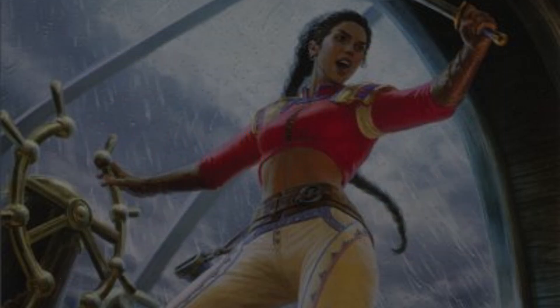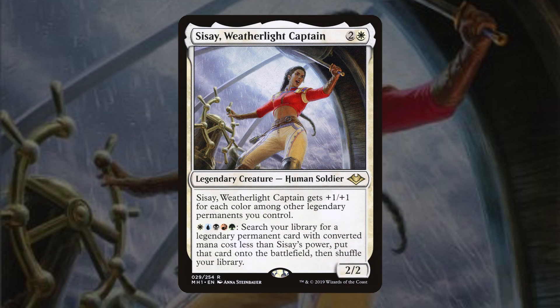Playing five color planeswalkers is going to require some supreme jank, so at the helm we're running Cisse, By the Light Captain — the three mana 2/2 legendary human soldier that gets +1/+1 for each color among legendary permanents we control. Her activated ability lets you pay WUBRG to search your library for a legendary permanent with CMC less than her power and put it onto the battlefield. She's effectively a 50-cent commander that's a tutor engine for any planeswalker, and on average becomes a 7/7 once all five colors of planeswalkers are in play.